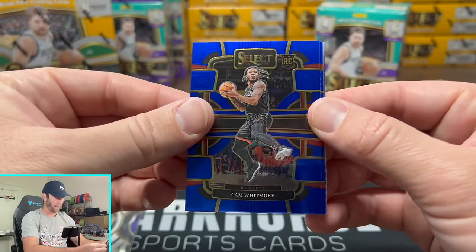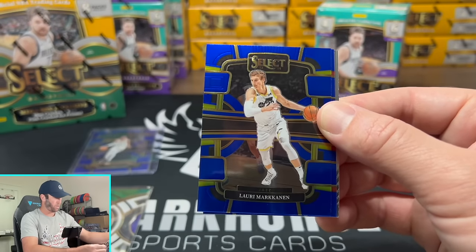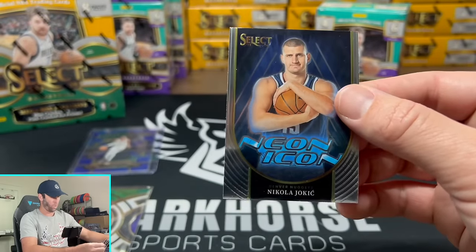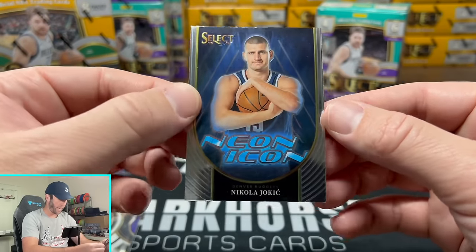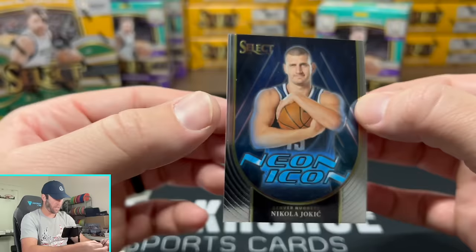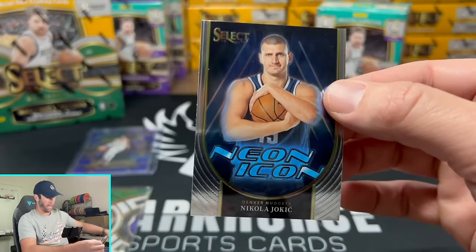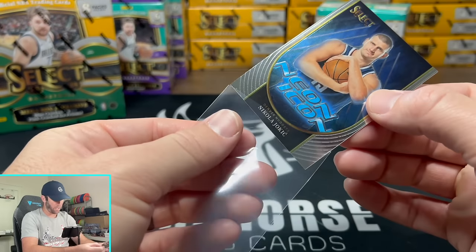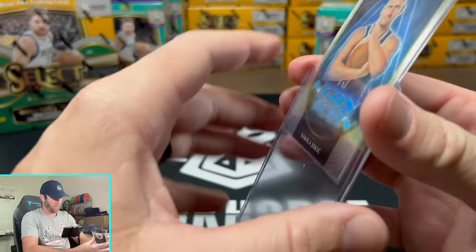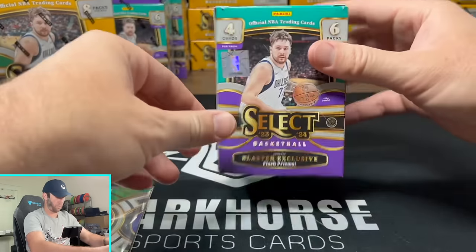That's going to be Cam Whitmore. I love seeing these new photos of these players — very cool seeing the new photos from them. Lori Russell. Ooh, a neon icon! Not really sure if this is a rare insert or not, but that is a cool looking card. I like the look of that — we'll sleeve that up too. Potentially going to be another champion this year. The Nuggets are looking absolutely disgusting. And there we go — that's going to do it for the blaster. Let's check out what the Megabox has to offer now.